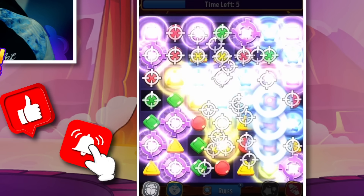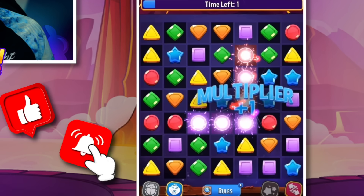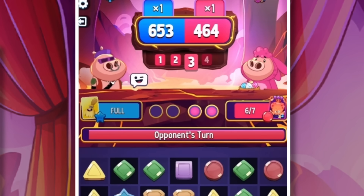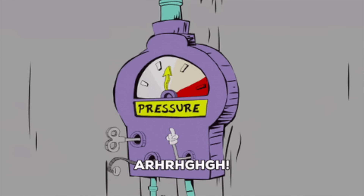Nice purples everywhere — that's going to explode everything. Cleo perk going crazy there. We'll go for one more, just get ourselves as many points as we can. 653. We're almost 200 points ahead of our opponent now, so the pressure is reversed onto them.